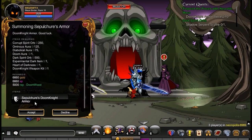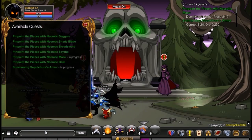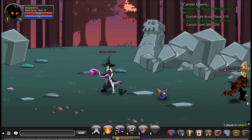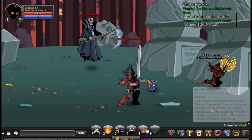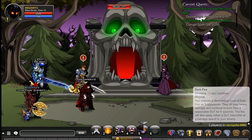And a Heart of Darkness — also, a Doom Knight Weapon Kit which we already did. To get the Heart of Darkness, you will Slash Join Ruins. Head over to the far right room, as far as you can go, past the Soul Seeker. And it is a 100% drop from the Dark Elemental. And there you go guys — that is how to get the Sepulchre's Doom Knight Armor.